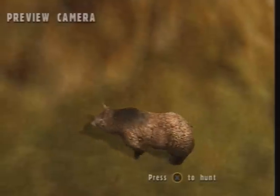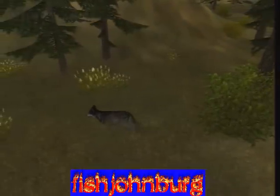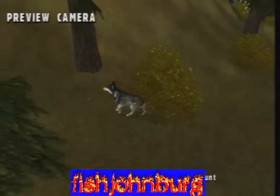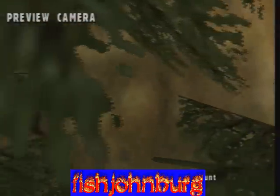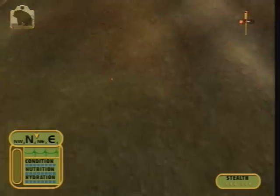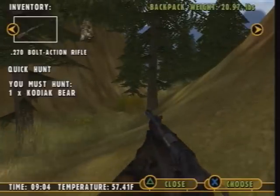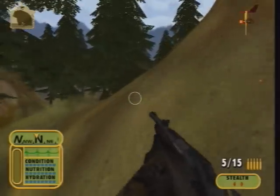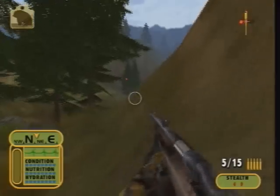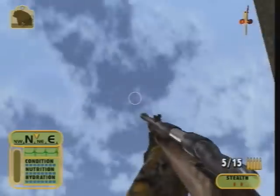This next request comes from FishJohnBerg, who requested that we hunt the Kodiak Bear with the weakest rifle. The Kodiak Bear is by itself, which is a good thing. We're going to have to get to it before it gets murdered by that moose. We're in the good old first level — Alaska. As you can see, that's the weakest rifle, the .270 bolt-action rifle, which is actually a very terrible gun. So this might be a bit of a challenge, although this game isn't exactly that hard.